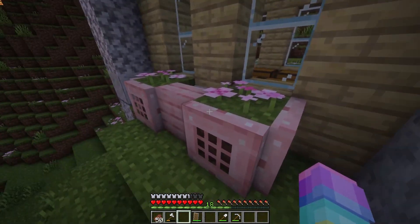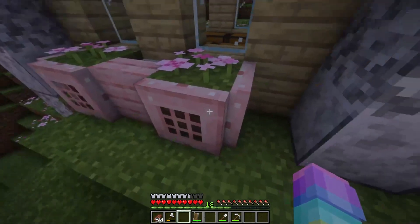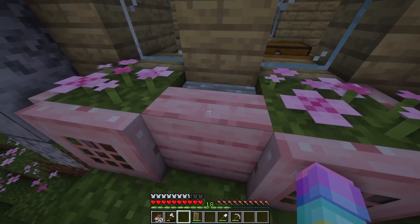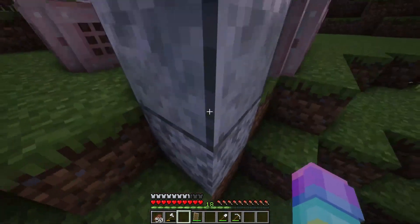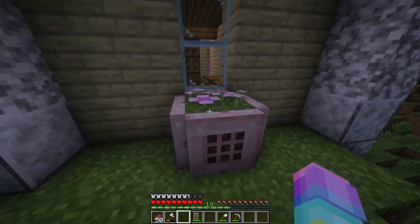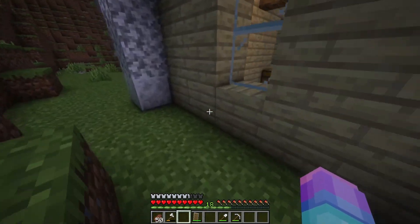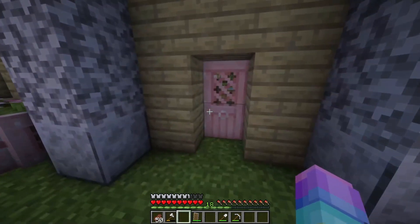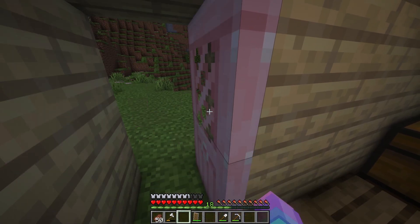Outside we've got these little flower boxes using cherry petals — that me and everybody else is using now that these cherry blossoms are out. Because I couldn't put a trapdoor on the inside since there's only one block, I decided to waterlog a stair to make it look like we're watering the plants. I pretty much have that same thing on every side — window boxes — though there aren't any on this side. I might put one out here; originally there was supposed to be a farm here but I decided against it.